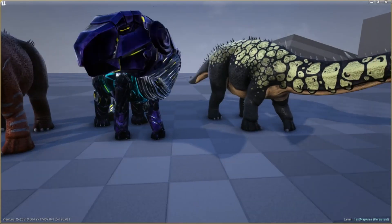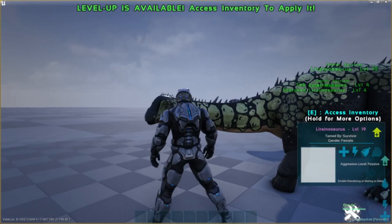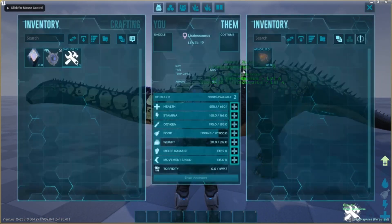Lyra is really small — you are taller than its head, although its back sits a little taller than you. You cannot ride Lyra, but they have their own unique advantages.